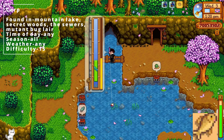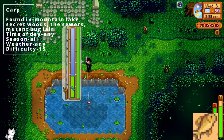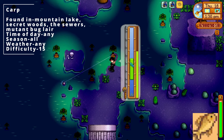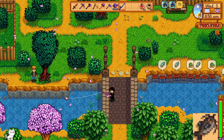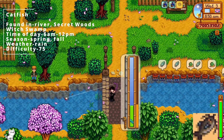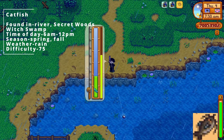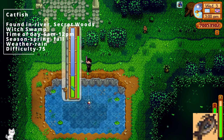For the carp, it can be found in the mountain lake, the secret woods, the sewer, or the mutant bug lair. Time of day can be any, all seasons, and any weather. The catfish can be found in the river, the secret woods, or the witch's swamp, between 6 am and 12 am. In spring or fall it has to be raining. Difficulty level 75.